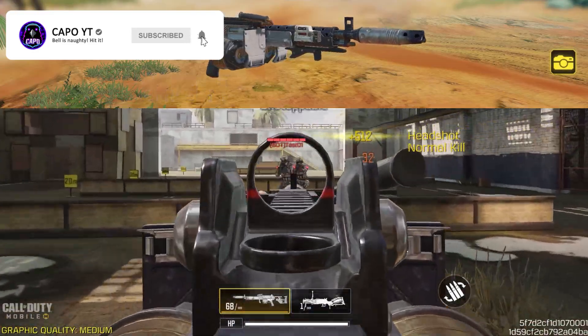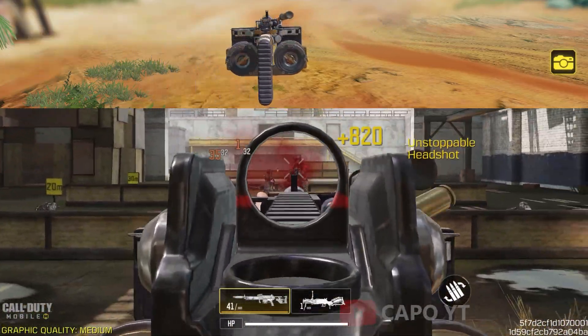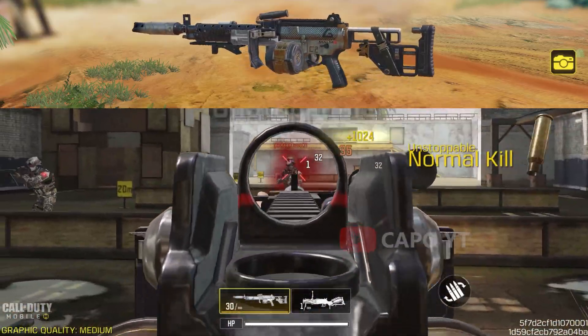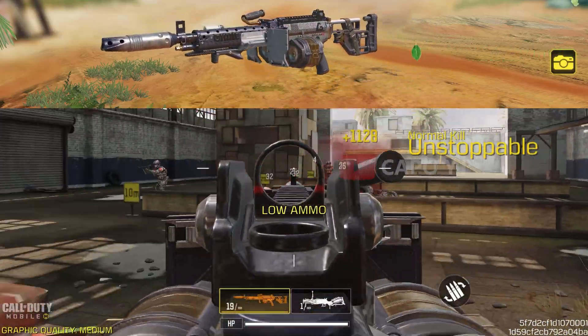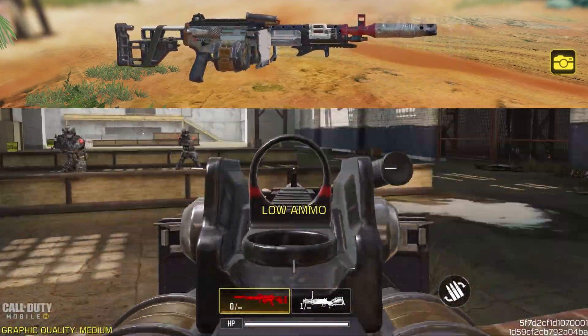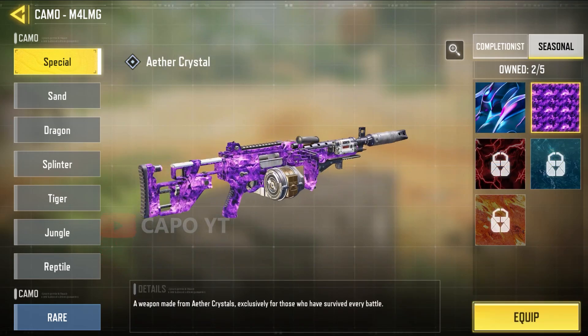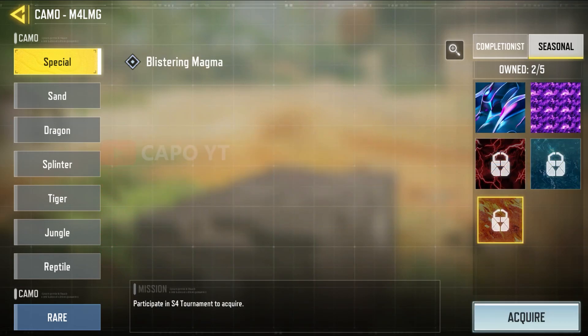We also have an M4 LMG epic blueprint called 'Checkpoint.' This one doesn't come with a really good iron sight, but since it's an LMG that's not a huge problem. It comes with a different design and geometry, and when you apply completionist camos you can totally change the look of it. But I'd prefer to keep it as it is because it looks badass that way.